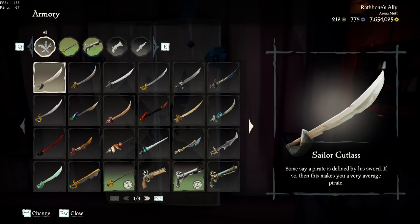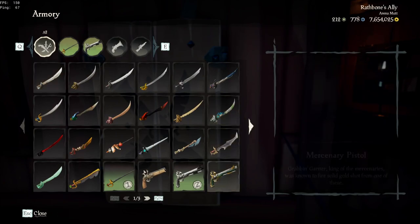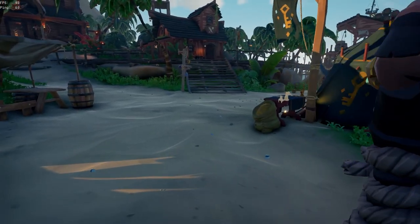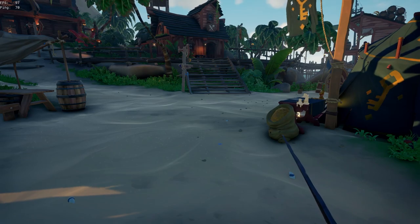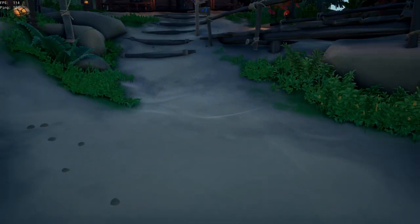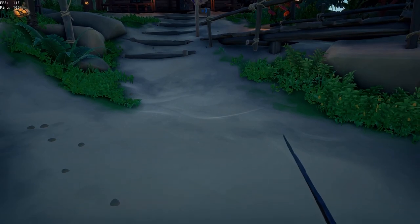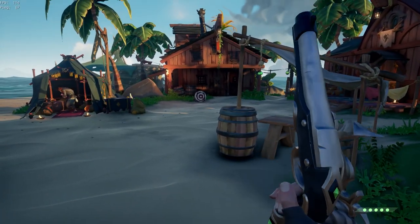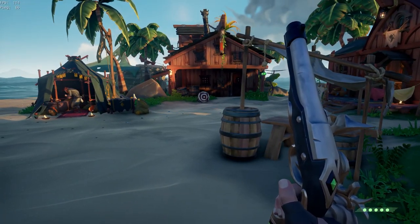The first loadout I want to go over is the most common for new players, which is Sword Flintlock. This is a loadout that each player is given when they first get the game, and it has a lot of advantages but also many disadvantages. The sword has a 3-hit burst combo when close range, and has a long-range lunge attack that has a catch-your-breath moment that freezes the player in place if you missed your target. This loadout is the best for those who just want to help in the combat but don't want to get too involved quite yet.